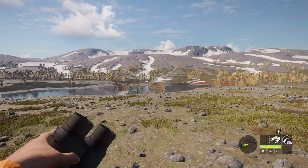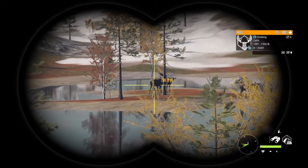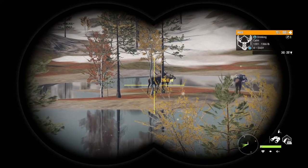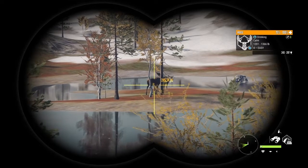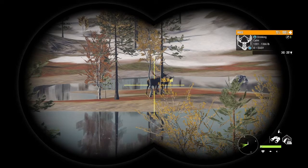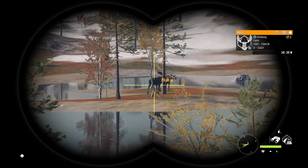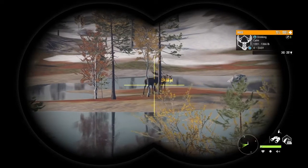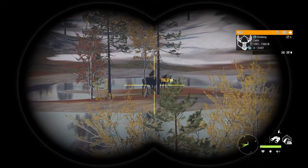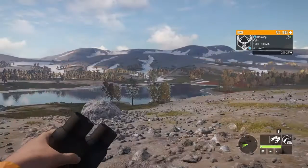I decided to come to another good spot for hunting moose and I found something decent to shoot at — another level 4 bull moose. His estimate is 243 to 297, and you need a 274.99 for a diamond. And yes, it is possible to have a diamond level 4, because I do have one in the lodge. It was a level 4 bull moose and it scored diamond. I'm going to get in better range and see if I can take him down with the 45-70.